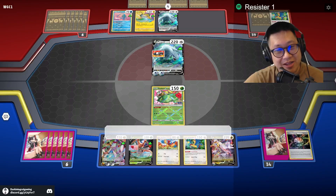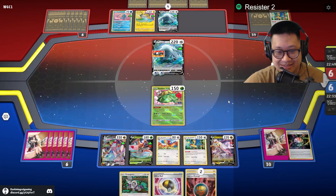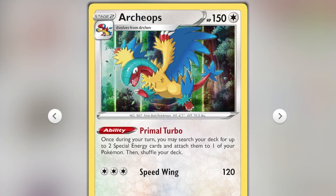But what about Saladmaster and Venusaur — how many cards did you pull? A whole set of cards. Peony can also be used to set up Archeops, who lets you search for two special niche cards and put them straight into Duraludon.